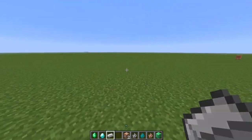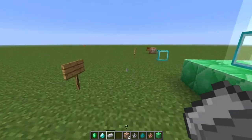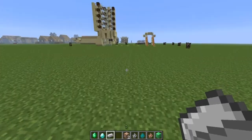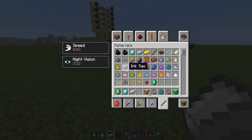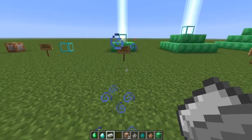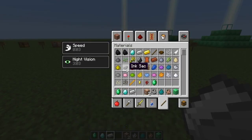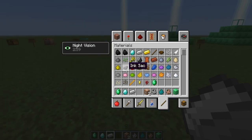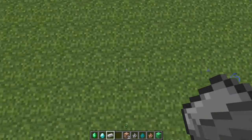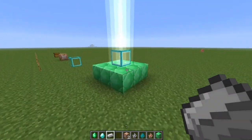It keeps regenerating the buff when you're around the block. I tested the distance — it looks like you can go about 16 blocks out before it wears off. Once you get back in range it comes back. So the range is roughly 16 blocks.